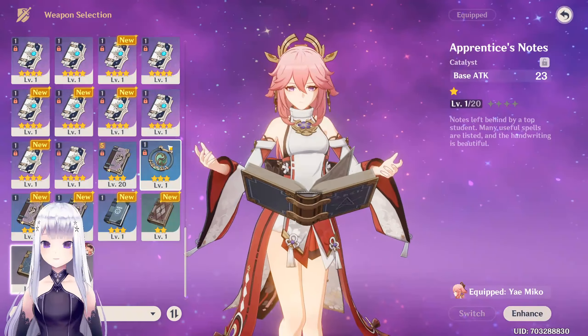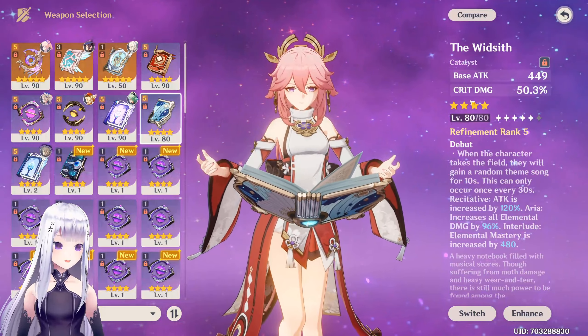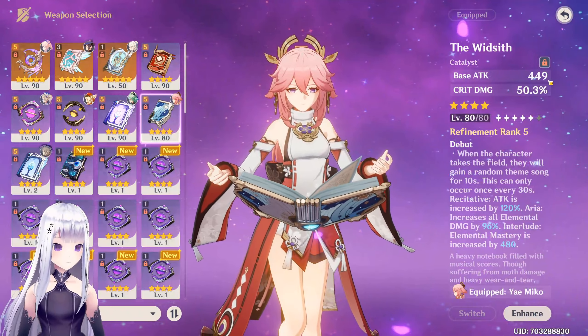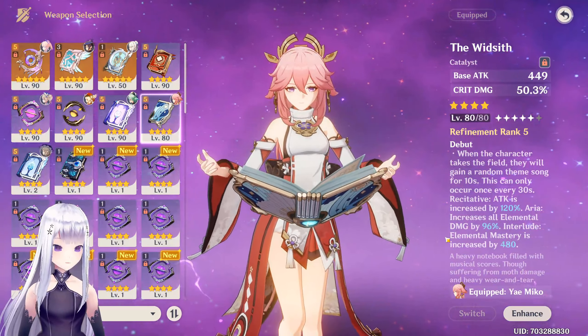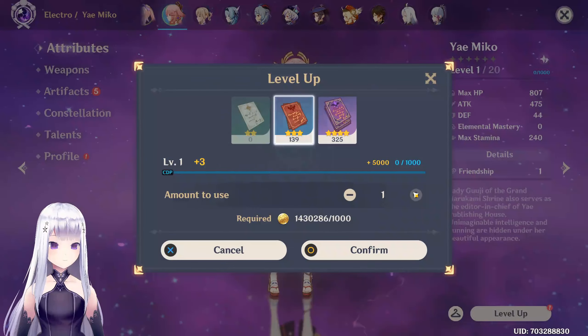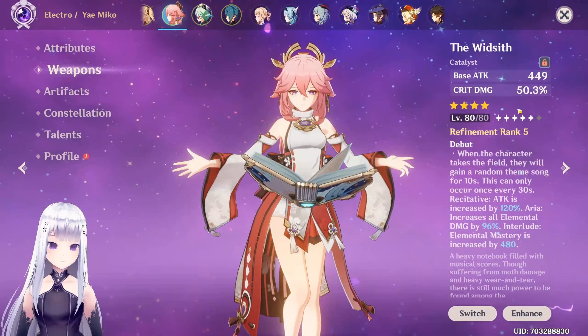The weapon I have in mind for her is the Widsith, at about level 80 or rank 5. It's a cool weapon because you get crit damage, and Yae Miko ascends with crit rate. You can also get 100 to 120% attack, elemental damage, or the big one — elemental mastery. Let's level Yae Miko all the way to level 90.